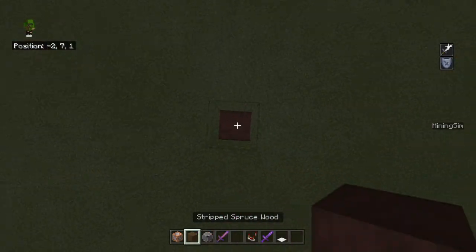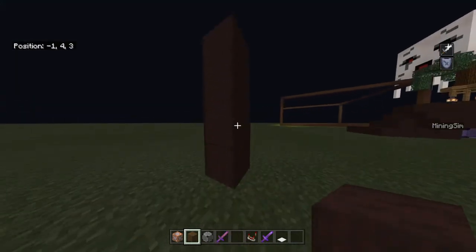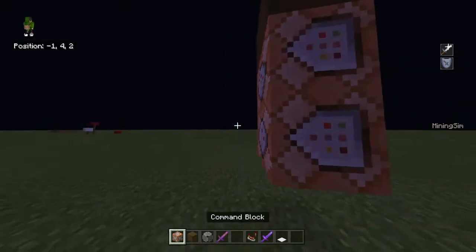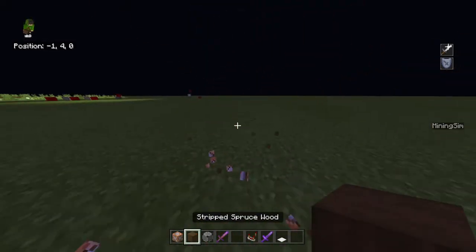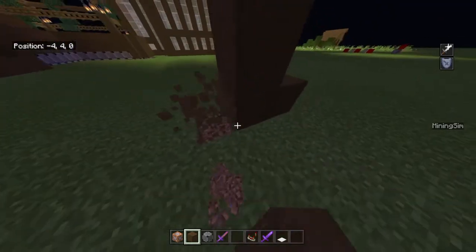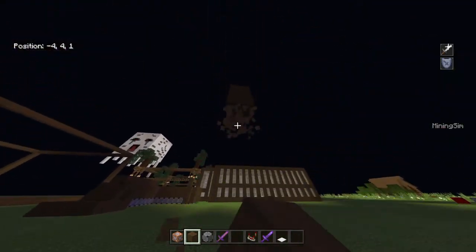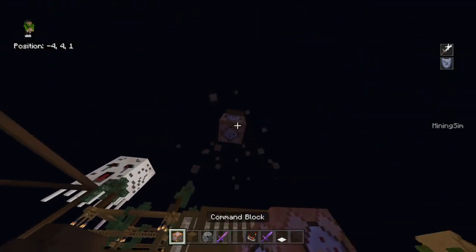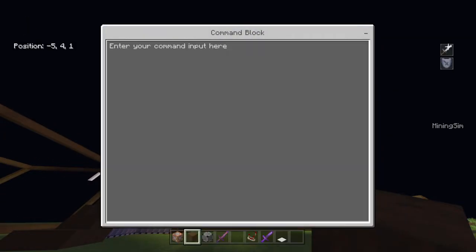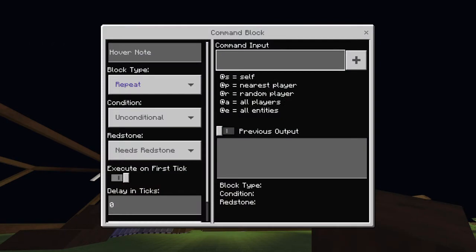So I'm going to build — this is an example of what you'll do. Make sure they face down, otherwise it won't work. Set it to repeat, nothing else, and what you'll do is type slash clear.